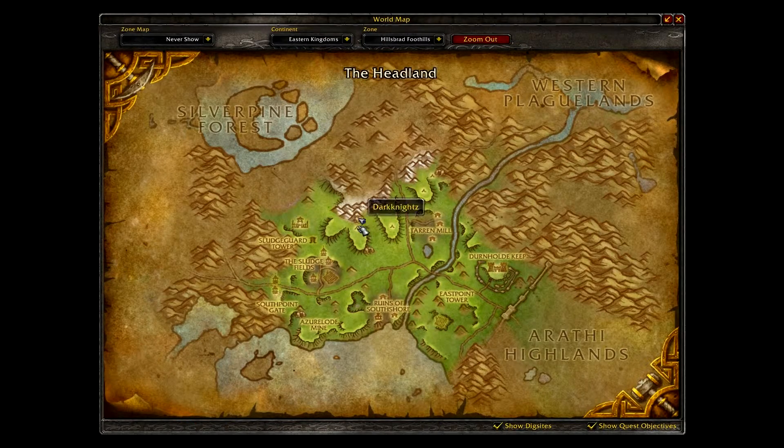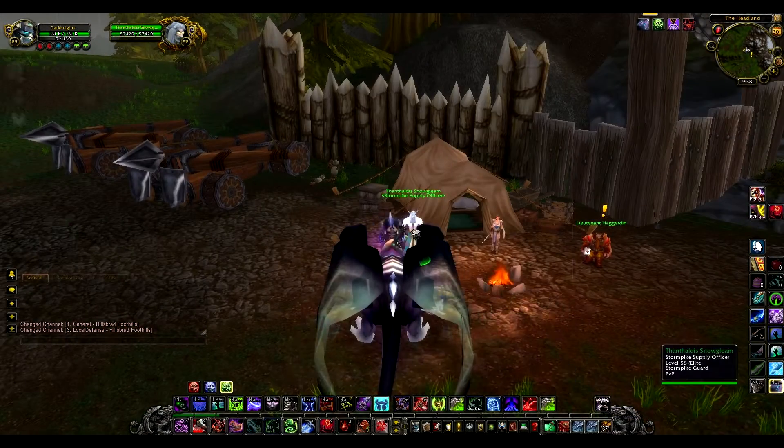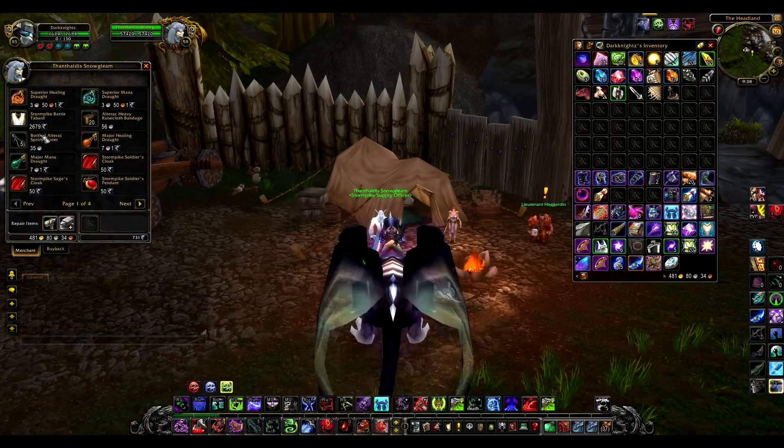First of all, you need to make your way to Hellsbrad Foothills and talk to the vendor there. For this mount, you need honor — you need 2000. This is the AV mount.